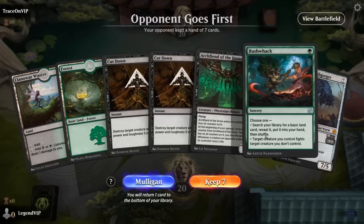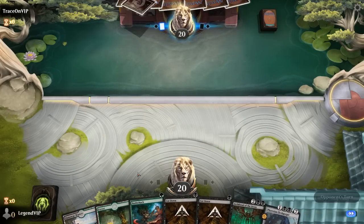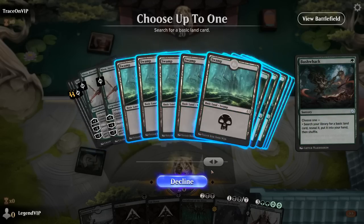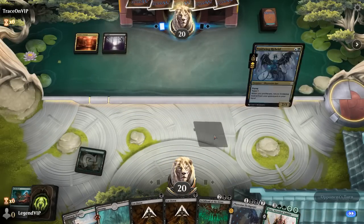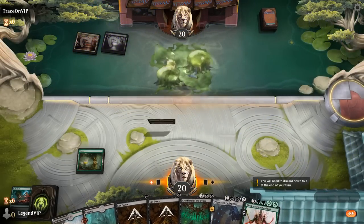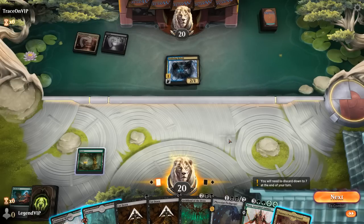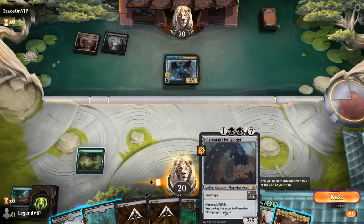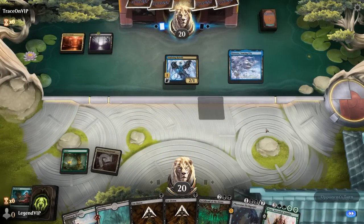Game three — we're on the draw and our hand could use a Fight Rigging, but we'll try it. Bushwhack to find a swamp, then play a fair midrange game for now. Opponent is on a Grixis proliferate deck. Do we want to Cut Down the hybrid? Could prevent early poison, though it's a close call. I think we'd rather make sure we curve out Flesh Gorger into Archfiend, and maybe a Nissa on five.